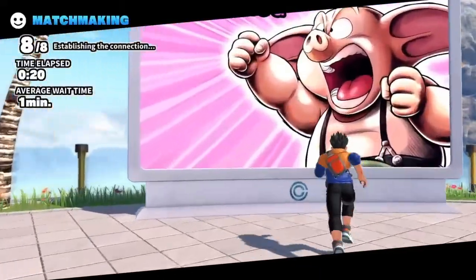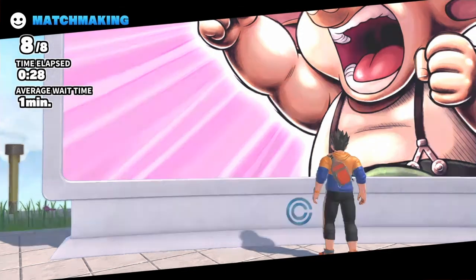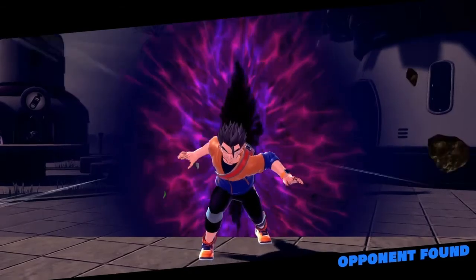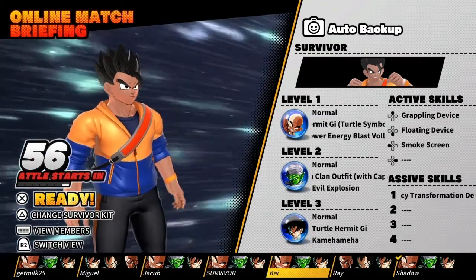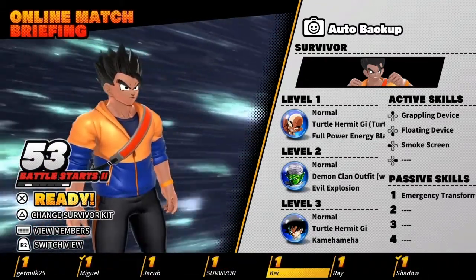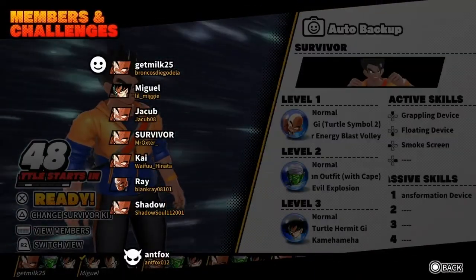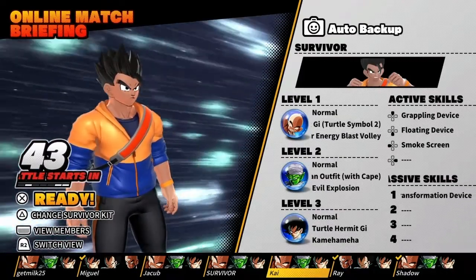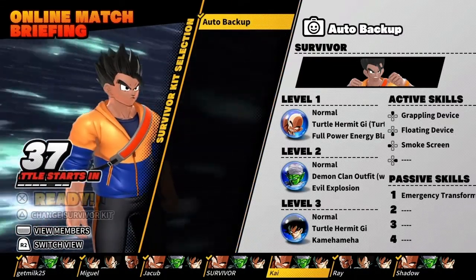Okay, we got eight players. Oh, I gotta choose stuff. That keeps playing — that's just one of his people. He already has Vegeta and Trunks as people he can transform into.